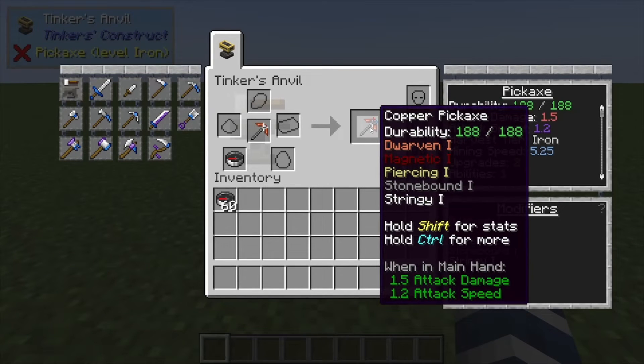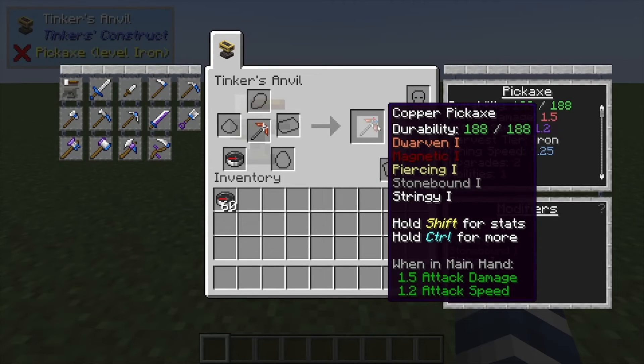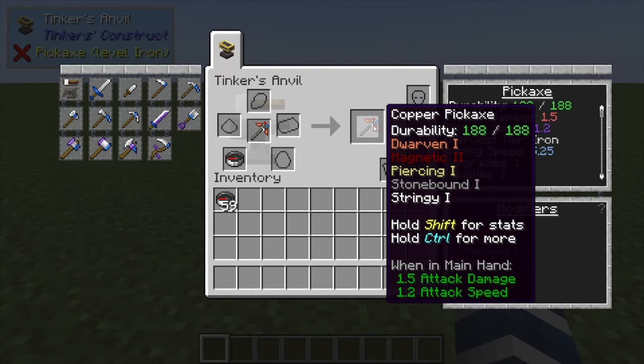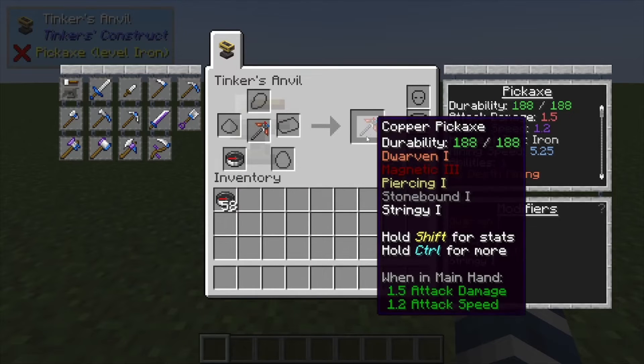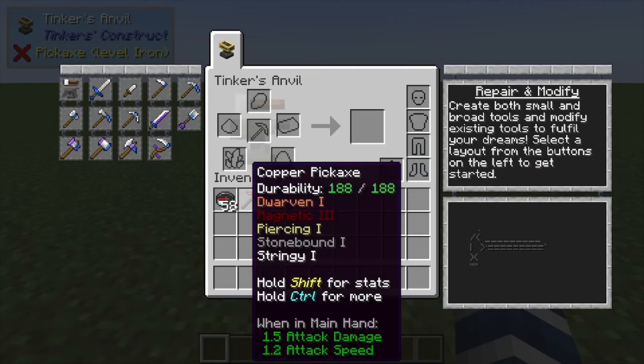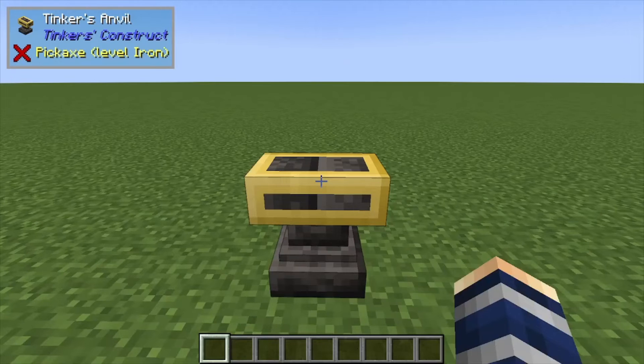That's showing us it's magnetized, and it's also going to give you Magnetic I. Magnetic I basically means every time you mine something or kill a mob within three blocks of you, it's going to pull those items into your inventory. You can upgrade it — each compass takes up another upgrade slot and also increases its range by one block, so Magnetic III gives you a five block distance.